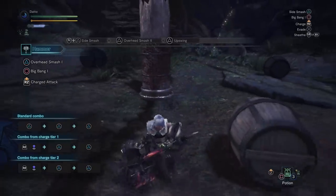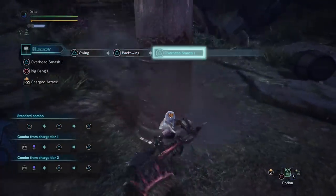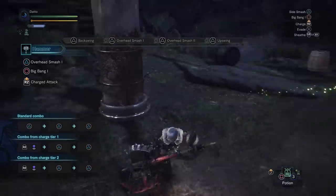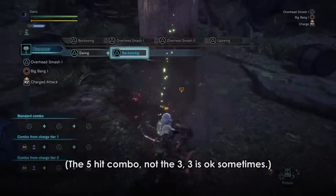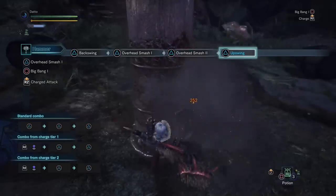If you start hitting triangle with your weapon sheathed while running, it tacks on another two weak hits to the front of the combo, giving us a five-hit combo. But there's basically no reason to use this combo as it takes way too long to complete. If you're in a spot where an enemy is downed, there is definitely a better combo to use than this one.